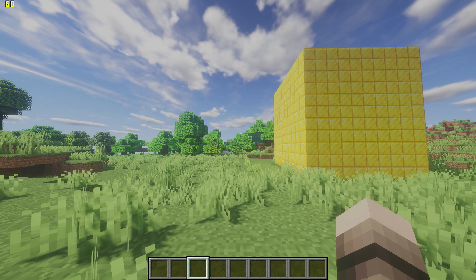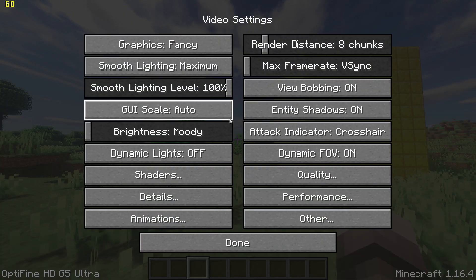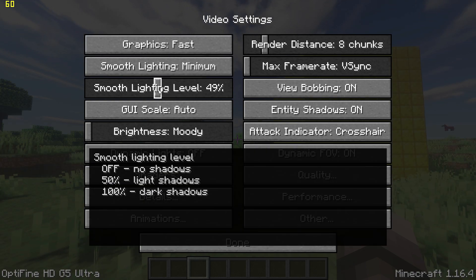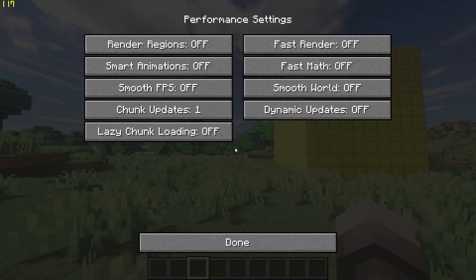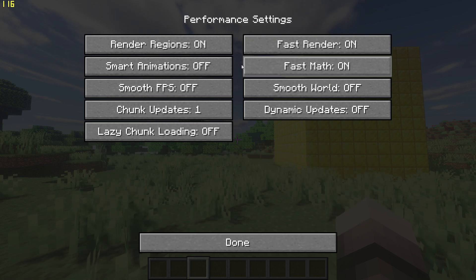Now pause the game, go to Options and Video Settings and then start by changing Graphics to Fast, turn V-Sync off using the slider and change Smooth Lighting to Minimum with 50%. Then go to Performance Settings and turn on Render Regions, Fast Render and Fast Math.